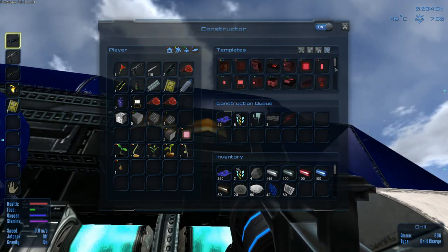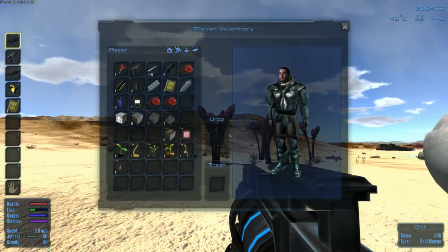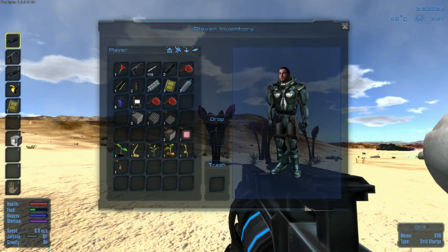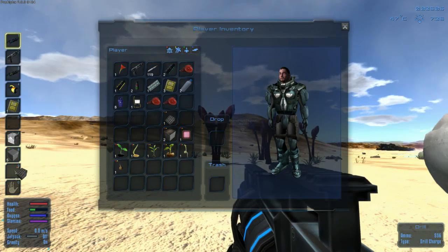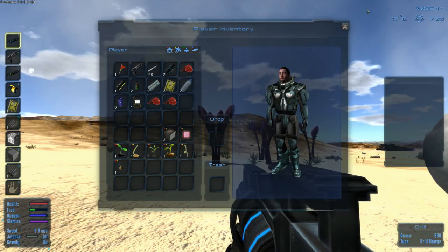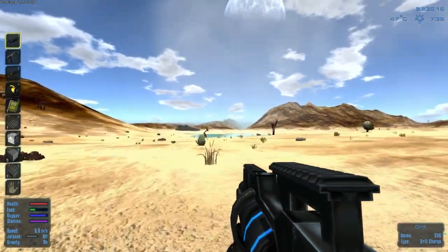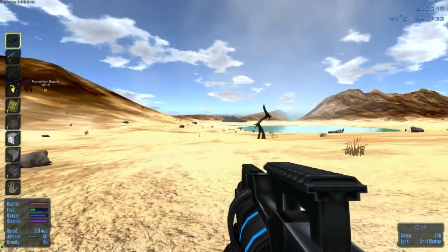I don't think I can do anything else with this food. Let's go place the base and finish there. I'll also eat the ration to see how much that heals up. Let's put the base there, put these blocks here and this block and this block right there. Left click - oh, I didn't have to do that.